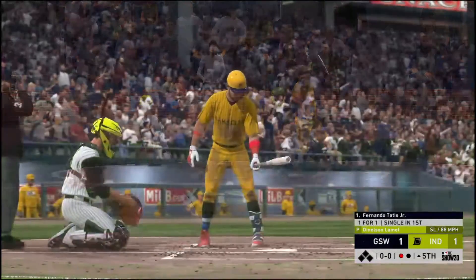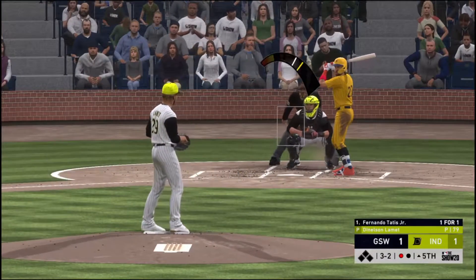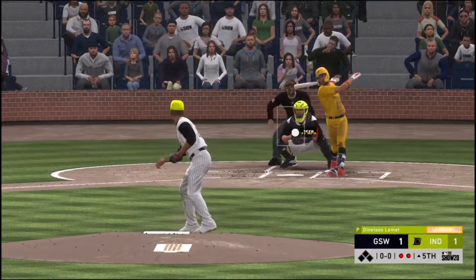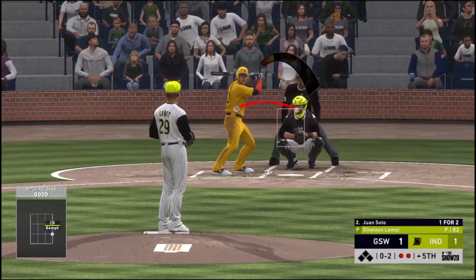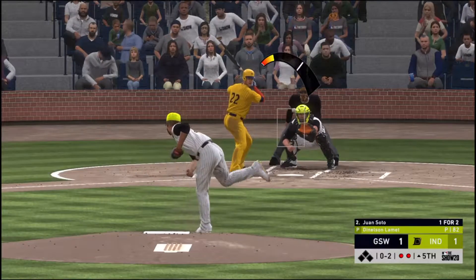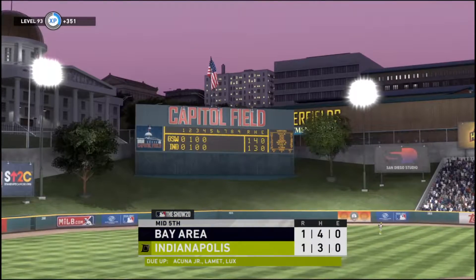Swing and a miss — he'll start the fifth the same way he ended the fourth, with a punch out. Wants to get him to reach for it but it stays outside, three and two. Swing and a miss as he ran that two-seamer right by him for the second out. Ball drops in there for a strike, and he struck him out — his seventh of the ball game — and that ends the inning.